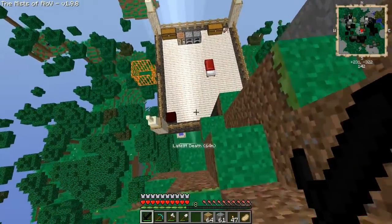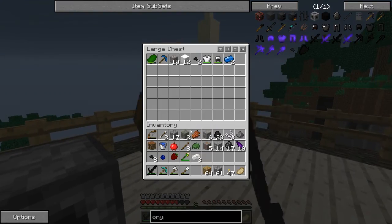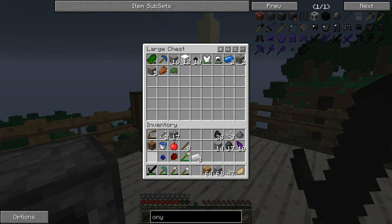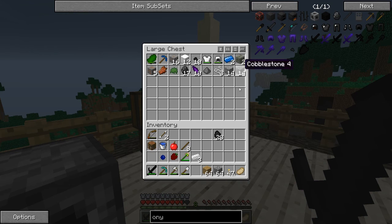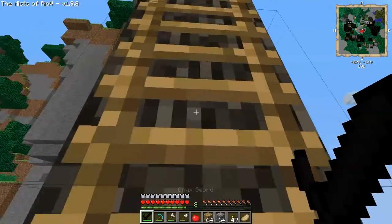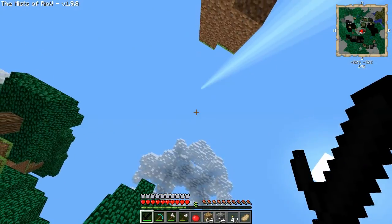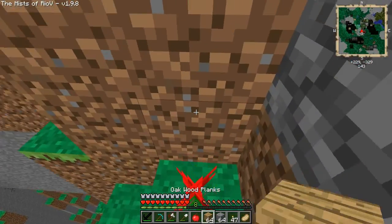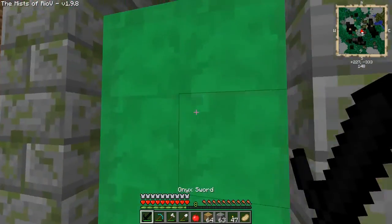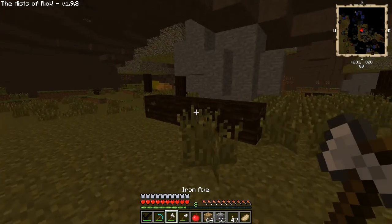I have no idea what to expect — hopefully I don't run straight off somewhere. Let's store all this. Keep that for the onyx. That bow we don't really need — not gonna be useful right now. We are always low on food. Getting to look like shit now because I had to turn smooth lighting up. Oh my god, those clouds are killing my frames — they're freaking overpowered.